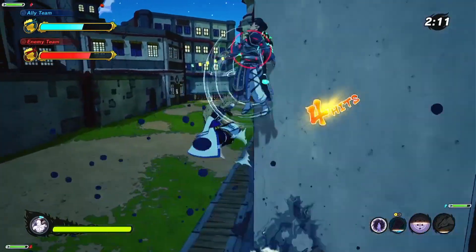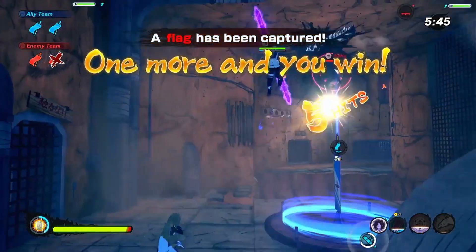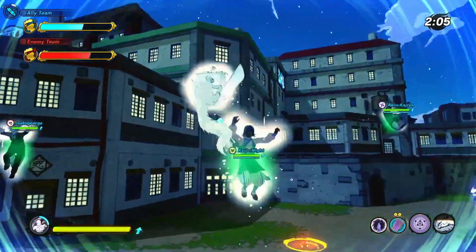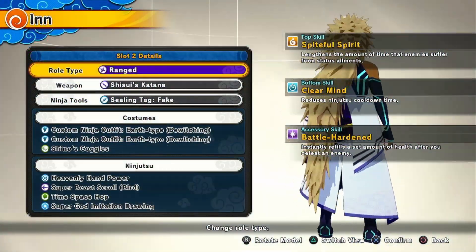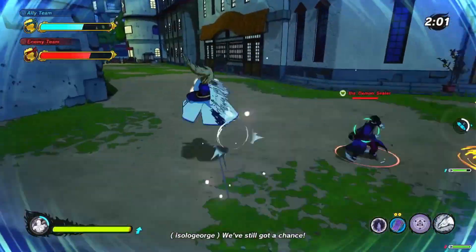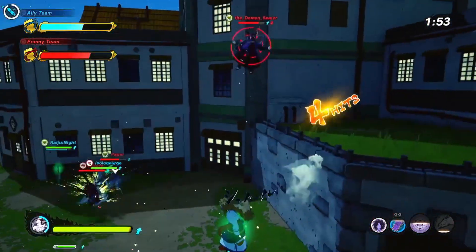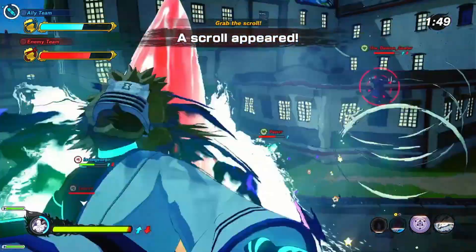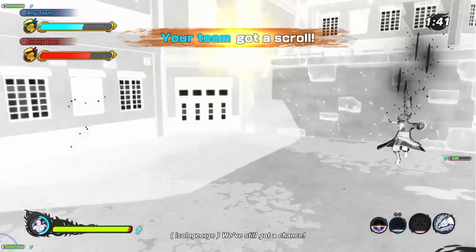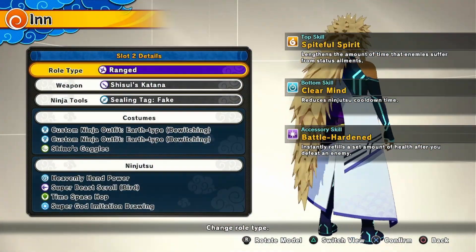This build is kind of good for defending flags, and Tandem Paper Bomb is good for helping defend flags, especially when you have Heavenly Hand Power. For our clothing perks, these are really important — especially the top. The top we're going to be using is Spiteful Spirit. This top lengthens the amount of time that enemies suffer from status ailments. Because this build is all about confusion and those things that confuse the enemy are all status ailments, this is the most important piece. We want them to suffer from those status ailments as long as possible — controls reversed for longer, and the ink block lasting longer on their screen when hit with the ink birds. Along with the Seal Tag Fake, this top skill is the most important thing in the build. For the bottom, I was running Clear Mind, but you can change that up and run whatever you want.